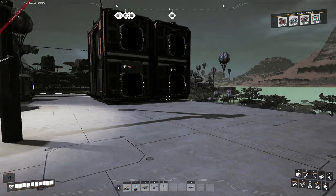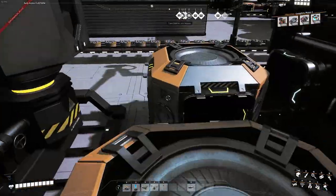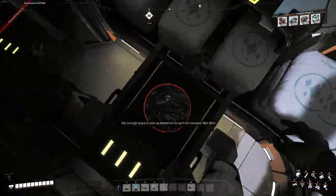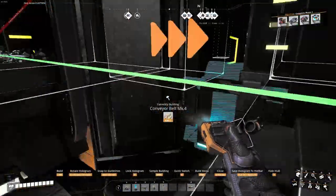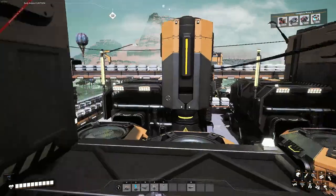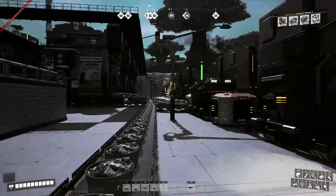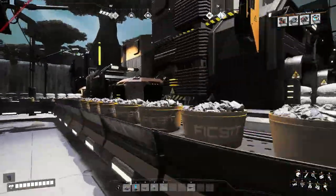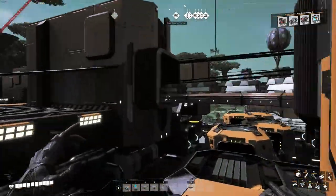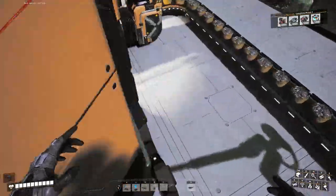Hey guys, welcome back! In the last episode we spent some time building this whole machinery system over here to turn the aluminium scrap metal into aluminium ingots. To make this next step easier, I've split one of the belts from the first recess here — this one makes 60, split half here so it'll be 450 and 360.